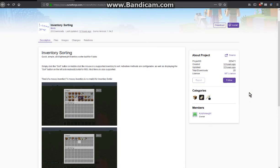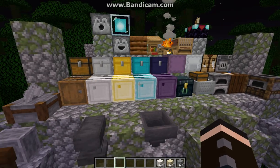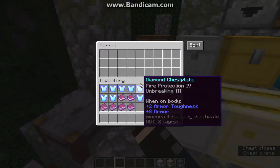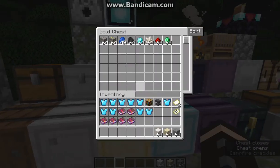Hello everyone, this is Tendok2 and welcome to another Fabric Mod Overview, this time on Inventory Sorting — a mod that allows you to sort your inventory with a middle click or with the sort button to the side. The sort button, from what I've come across, appears in things like chests, barrels, even the iron and cursed variations.